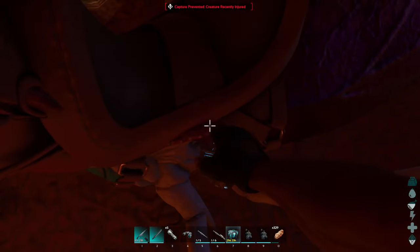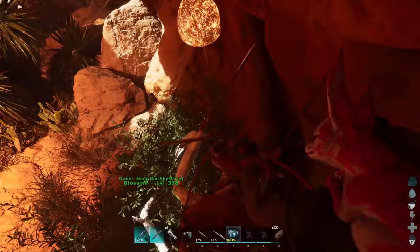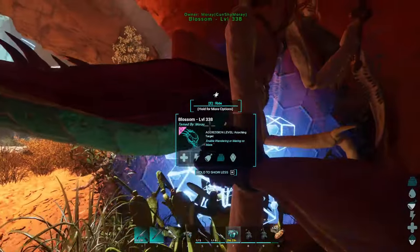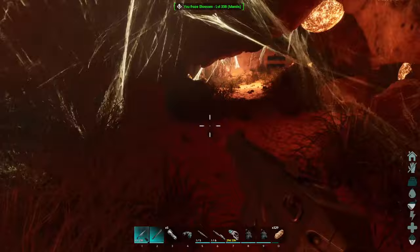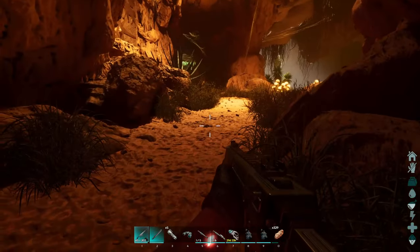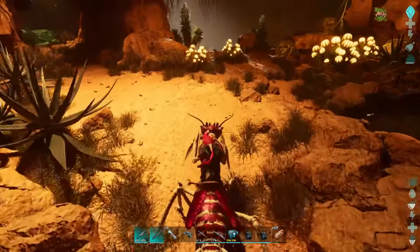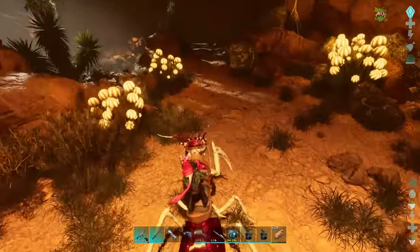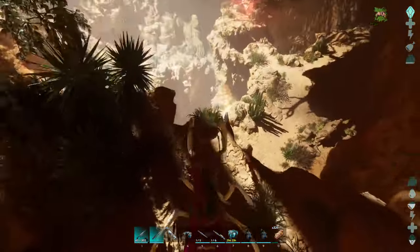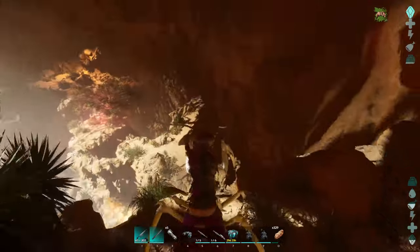Cannot cryo — recently injured. I don't know how recently injured you are, I'm pretty sure you should be good. Alright, remember to stay strapped. Rumble golems? I'm pretty sure all the caves have rumble golems in them. It's just about what's the chance of them spawning. This cave looks really good now. So you wrap around and it goes down.